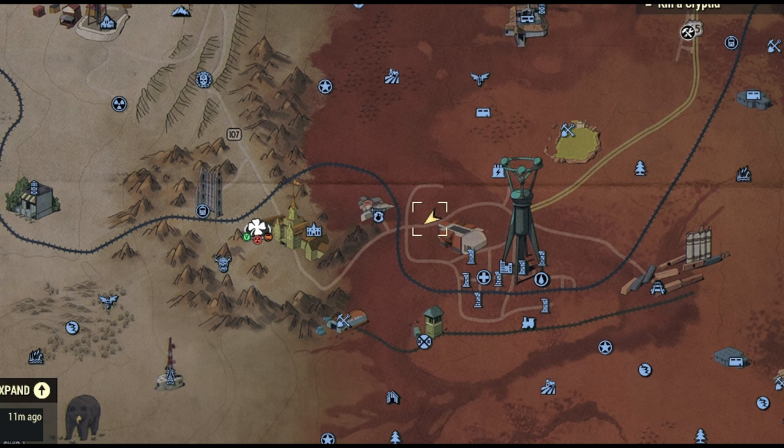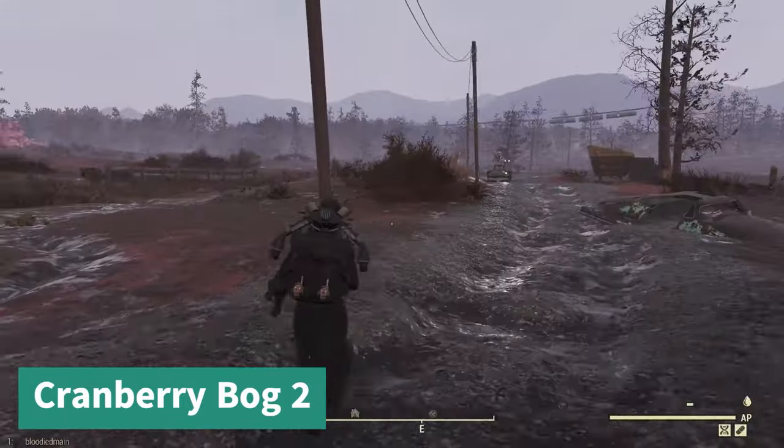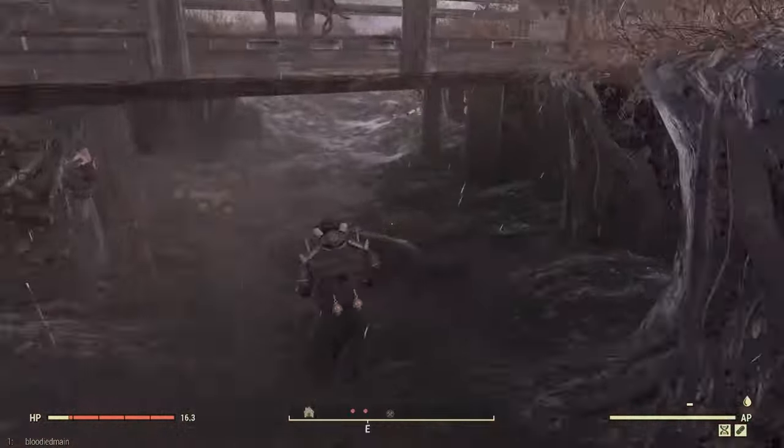For Cranberry Bog number two, you're going to go to the Ranger District Office or the Lookout — they're the same fast travel. Turn right around, and this one is also underneath this little walking bridge.